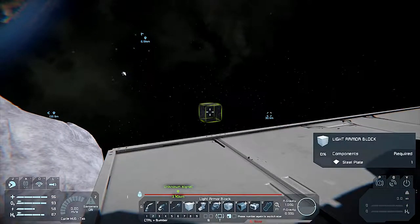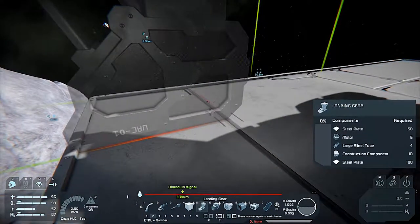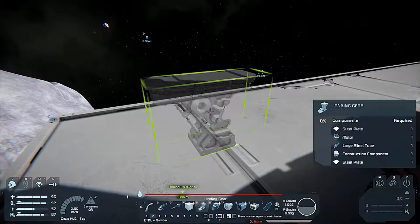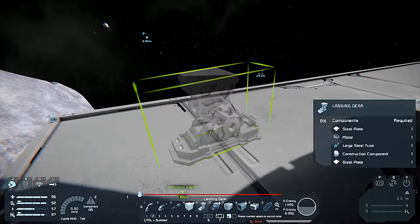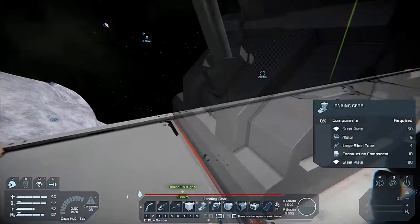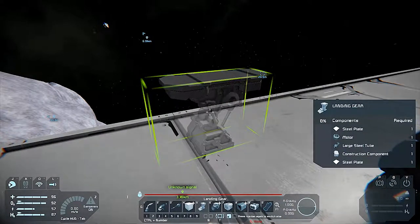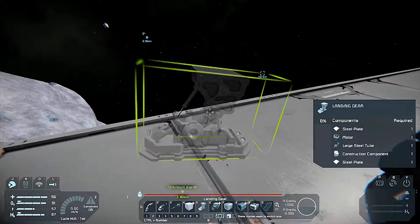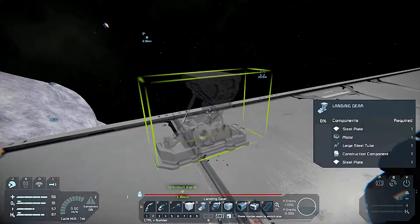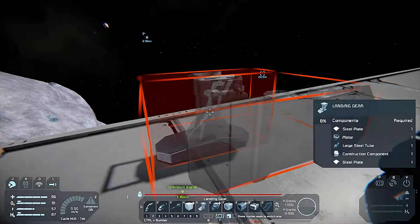So start with a gear, and we want a small one. And rotate it round. Okay, pop it right there.